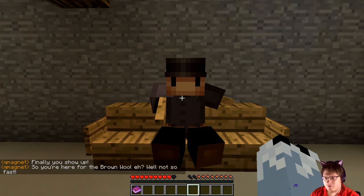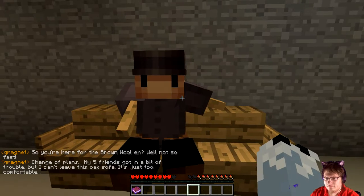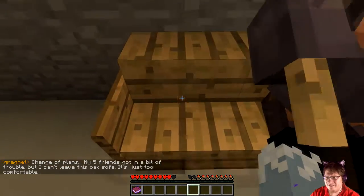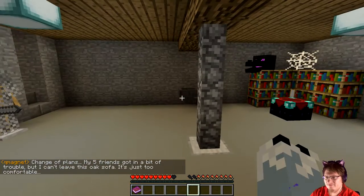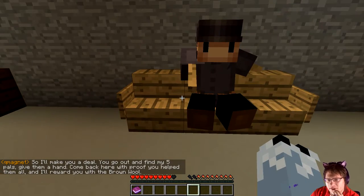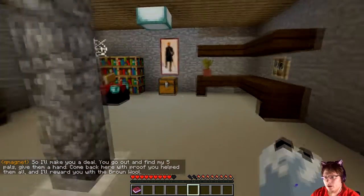Finally you show up. Yes indeed, I showed up — here for the brown wool. Well, not so fast. Change of plans. My pal friend's got in a bit of trouble, but I can't leave this oak sofa — it's just too comfortable. Really? Very comfy to me, but if you say so. I'll make you a deal: go back and find my five pals, give them a hand, come back with proof that you've helped them all and I will reward you with the brown wool.